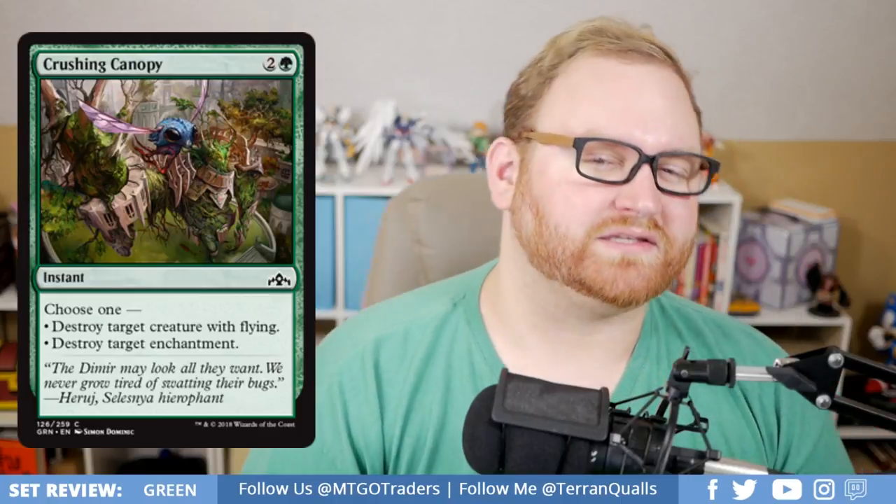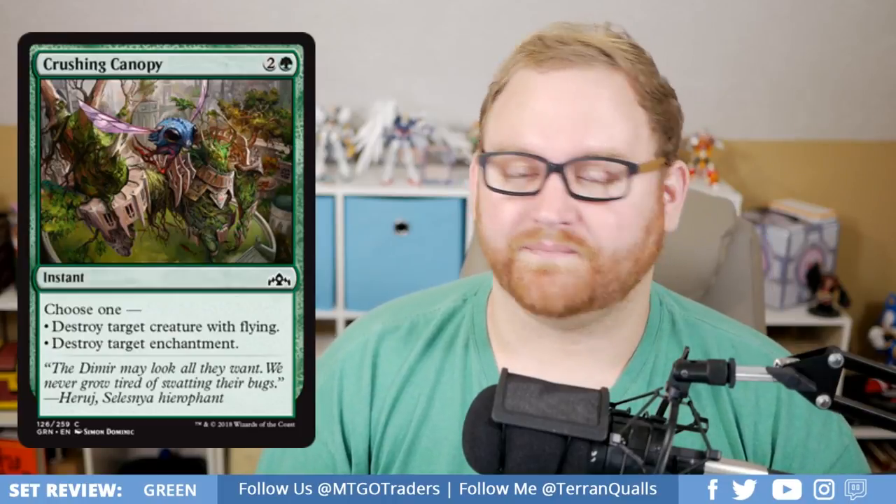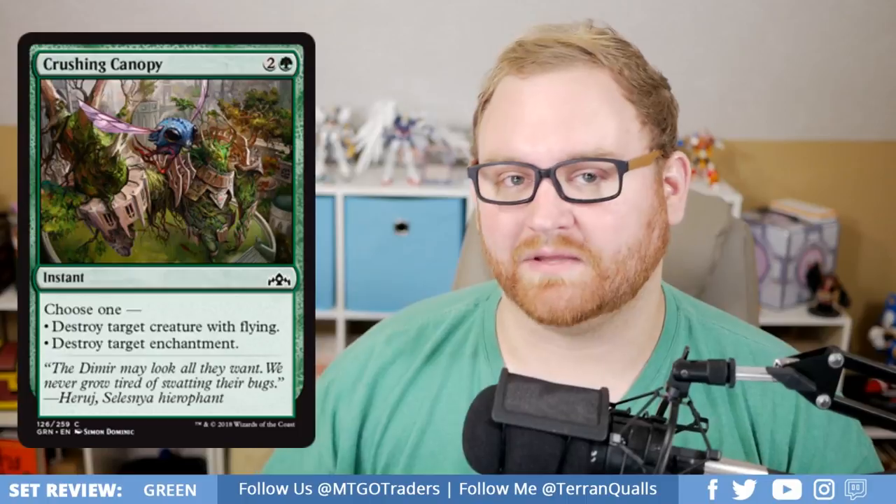Moving up, we've got Crushing Canopy — a good reprint, a 3-mana common instant. Choose one: destroy target creature with flying, or destroy target enchantment. Good sideboard hate in Draft and Sealed. It's a card we might see in sideboards in standard. With some new art, this is going to be a good sideboard card in Draft and Sealed, especially if you're up against a big flyer deck like Izzet.